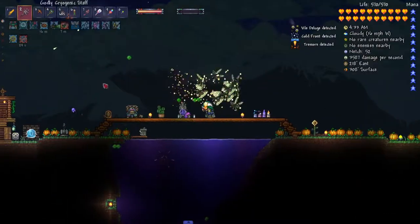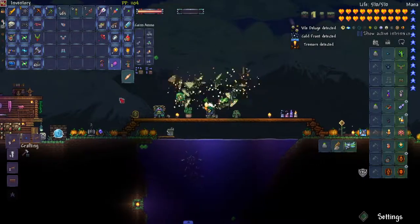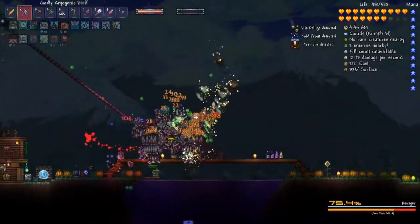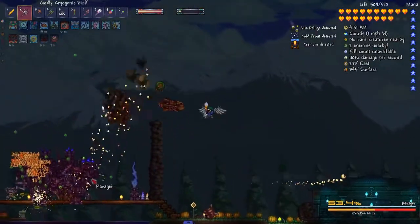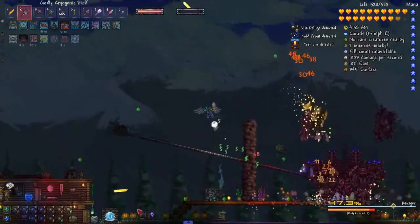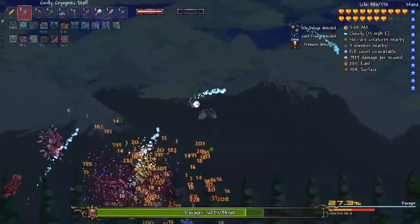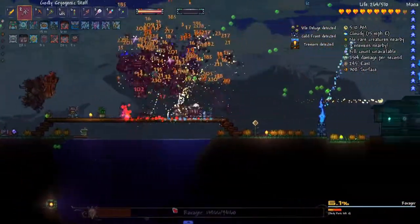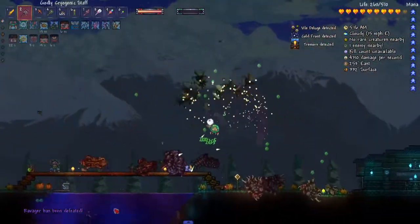I can deal with battle deluge and cold front. I did not want to deal with an ash storm, and I did not want to deal with the heat wave - not when I'm going to be fighting a boss. You see all these green orbs showing up? Every one of those I pick up is five health. The cool thing is they work with heart reach potions. Ravager's dead.